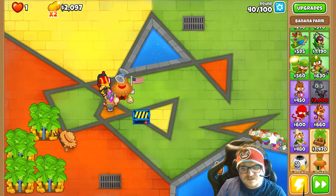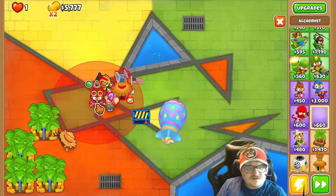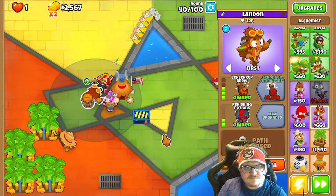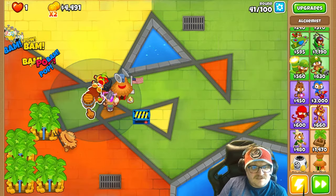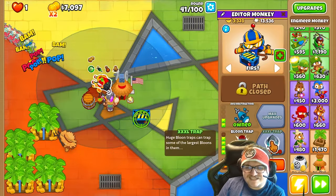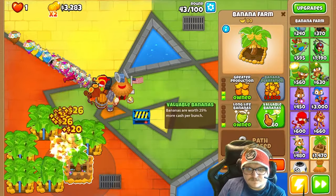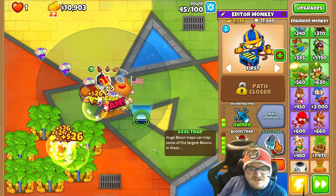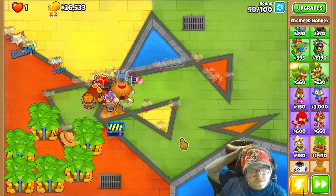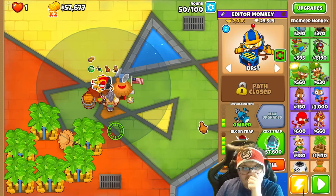I think I lost. Yeah, I did. Because I don't have the... Okay, look now. Now it should work. I need to have this in the meanwhile, just to get enough money for the XXXL Trap. It costs 57,000 there. I think it's much better to have it here now. We almost have it, but we still lost. Okay, one more time.